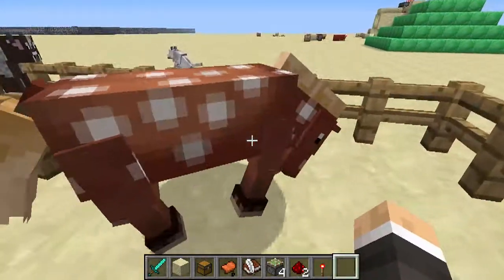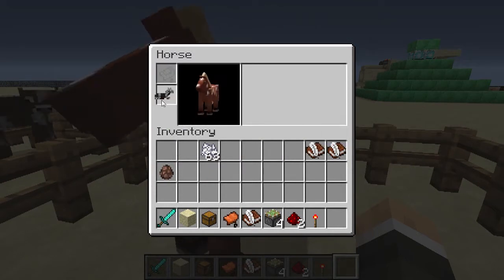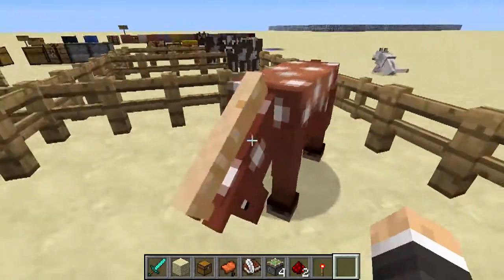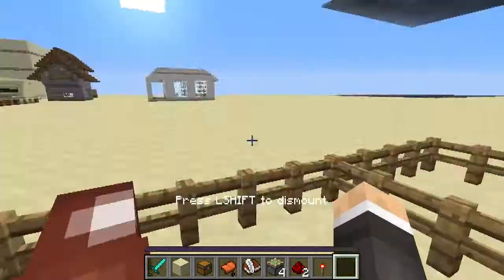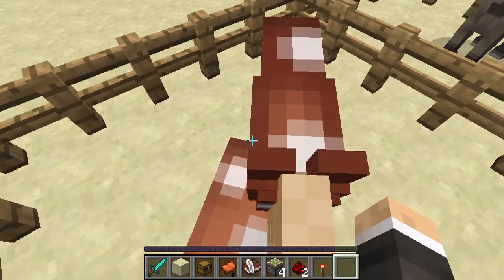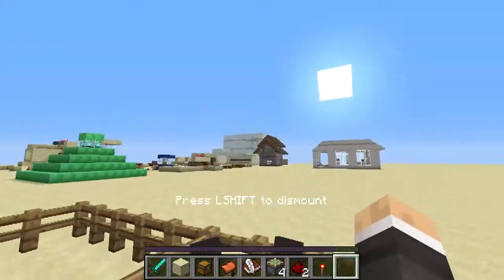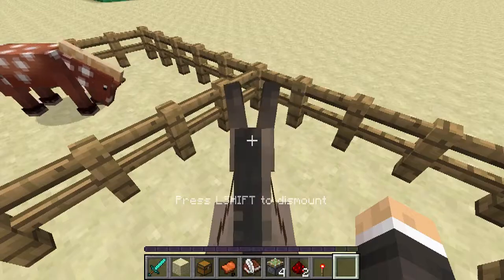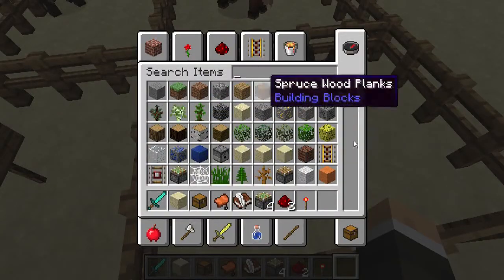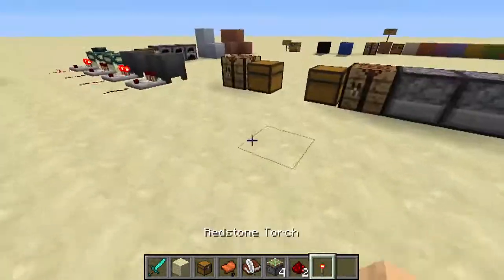With the horse — I've just got a tamed horse over here — shift right-click and you will get the saddle slot, the armour slot where you can put some armour on, and obviously the inventory section is blank because you can't put an inventory on the horse. You can also right-click and then press E and you get the same thing — you get the horse's inventory. Same thing with the donkey: if I press E I get the donkey's inventory. This does mean in a sense that we don't have access to our crafting grid in survival anymore, but maybe that will be changed in a future snapshot.